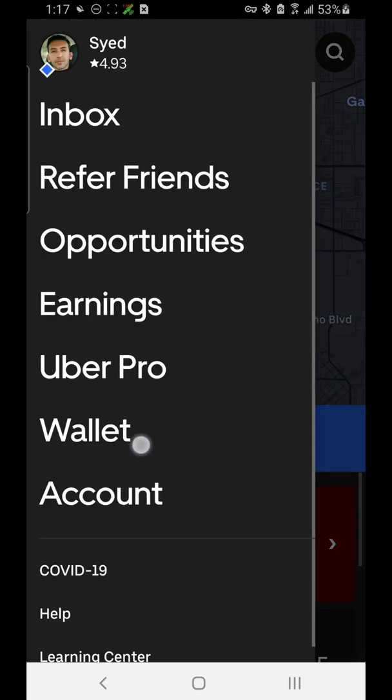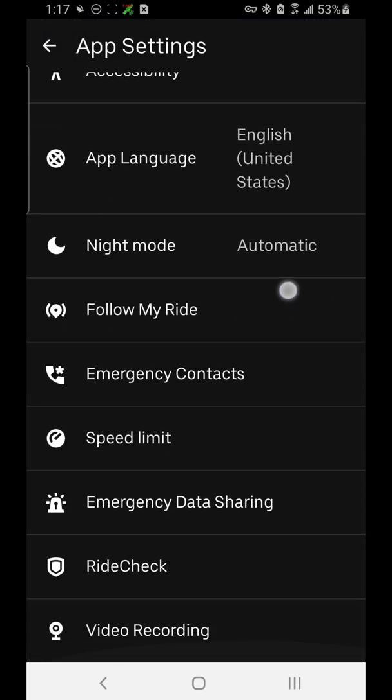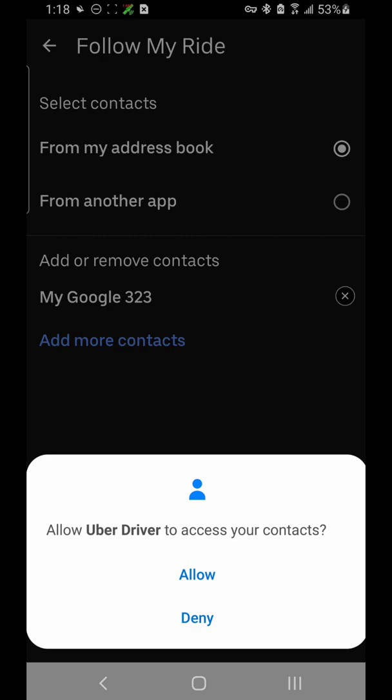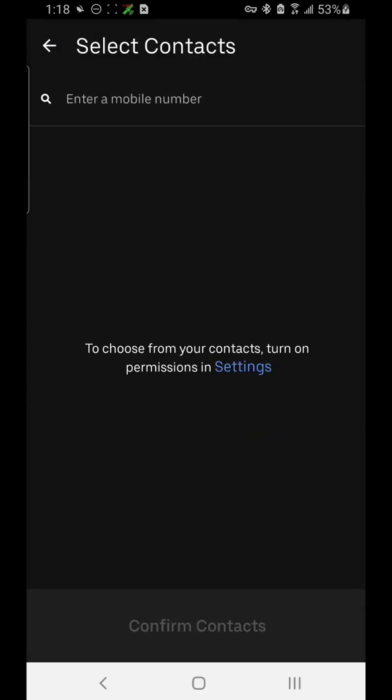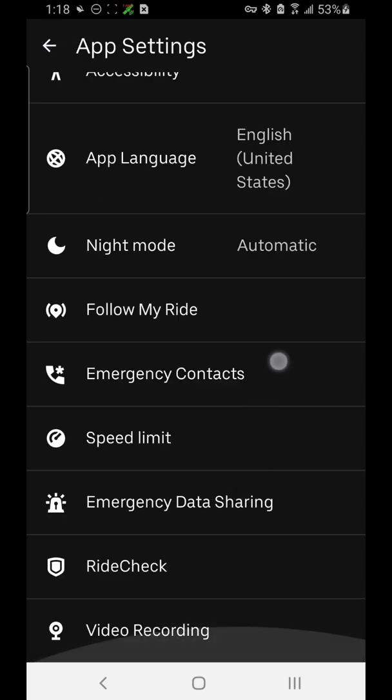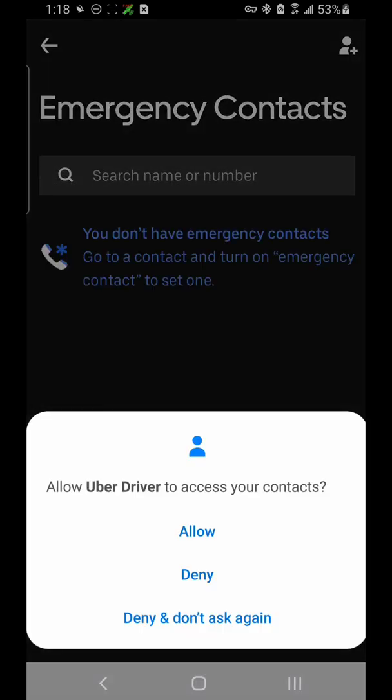Going back into Account and App Settings, Follow My Ride is a way you can give someone a link to follow you for security reasons — say your husband, wife, or partner can see your current location. You can select contacts from your address book and add them here, and that will allow you to share your ride with those people.